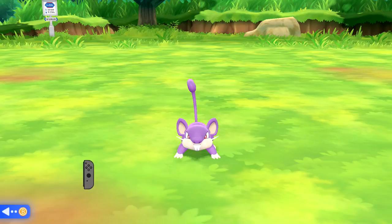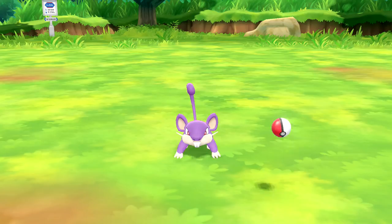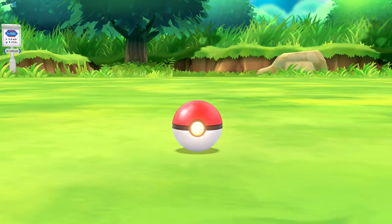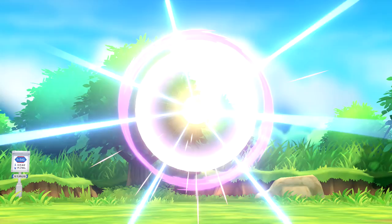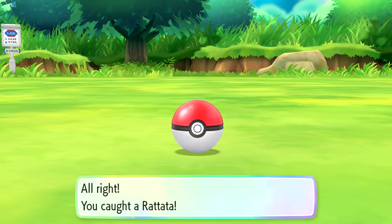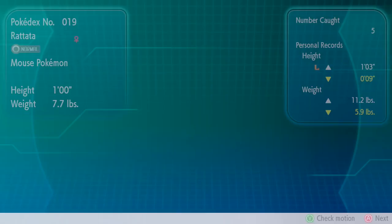Another Rattata charges at us - we catch it. Then we spot a Growlithe - another new Pokémon! We throw a Raspberry to lower its catch difficulty to yellow, then use a Great Ball. After many throws and attempts, we finally catch the Growlithe! 167 experience - Charlotte levels up to 16. We also get two Quick Candies. All my Pokémon really benefit from the experience.